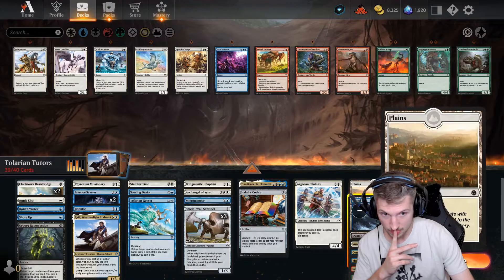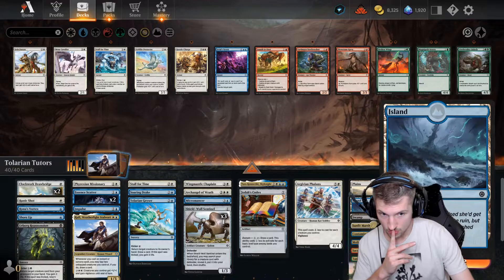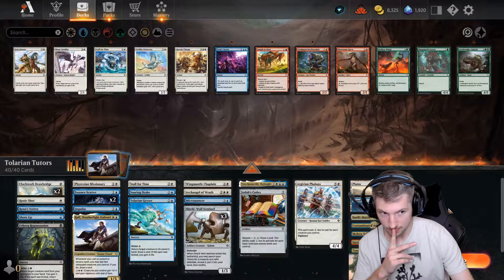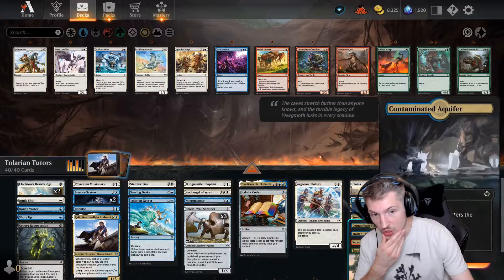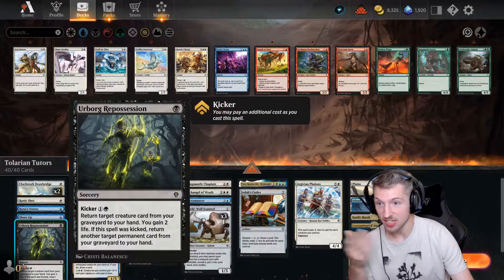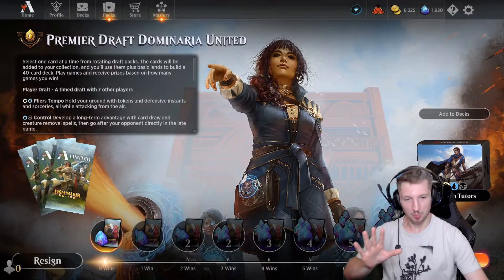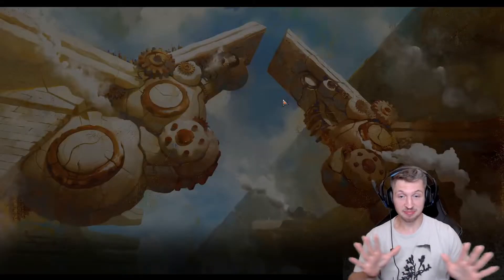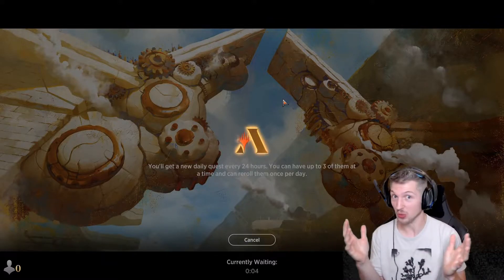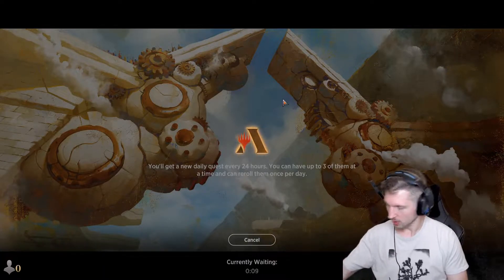Three of these are Islands. We're going to dump the Swamp, because we've got two lands that are already Swamps, and we don't even need the Swamp to cast anything but Repossession. We're trying it — this is going to work. Can't search for Basics because we don't have Green. We can make this work. We've been getting a bunch of pretty terrible starting hands.